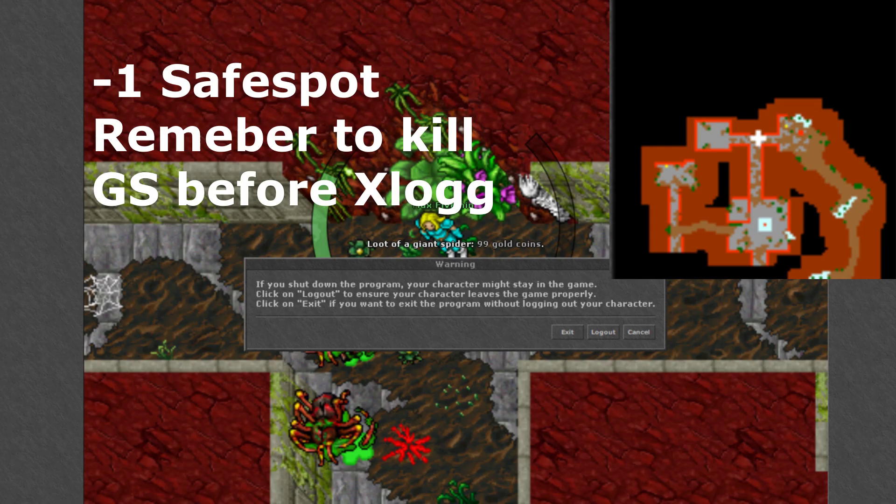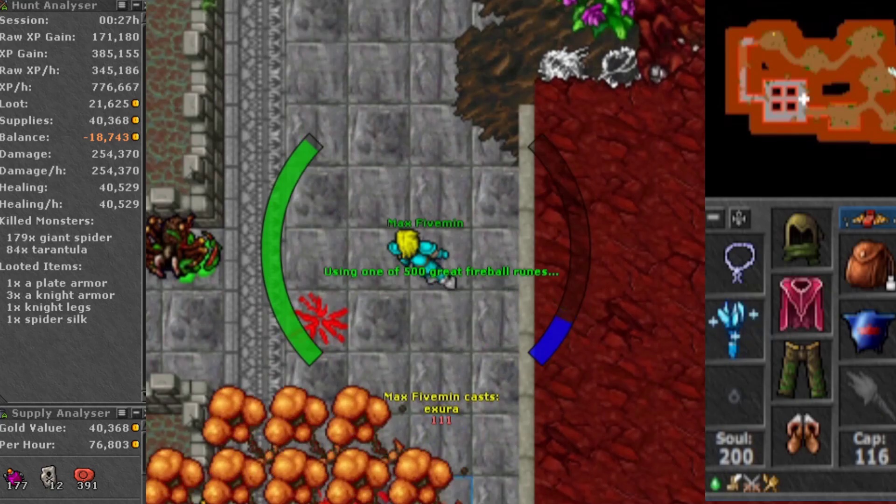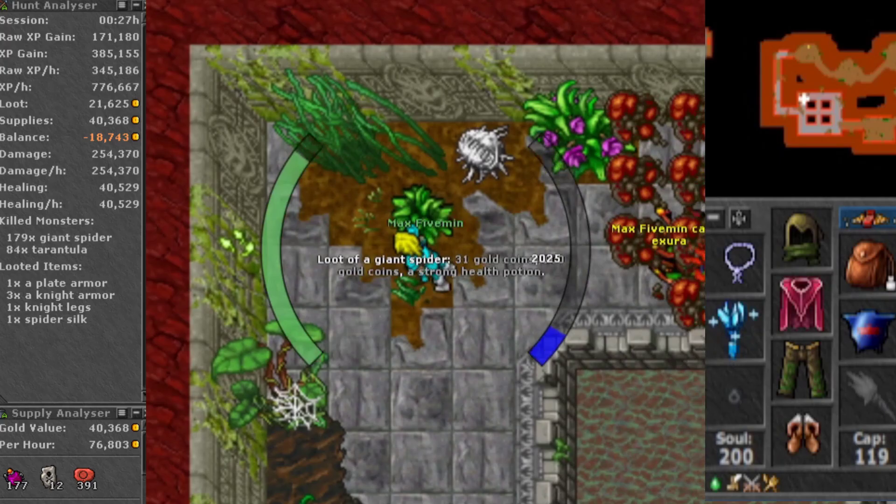Here's your safe spot. The experience here is around 600k per hour at 150%, but with a boost you can gain up to 900k per hour here, which is really good for a level 70 mage.